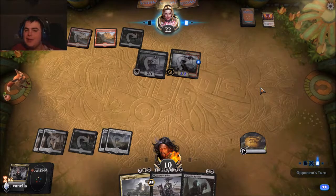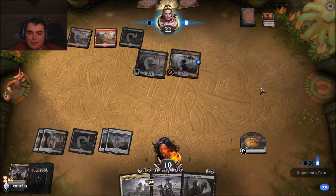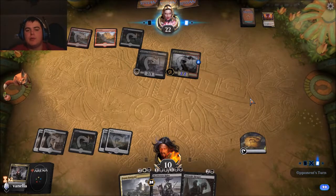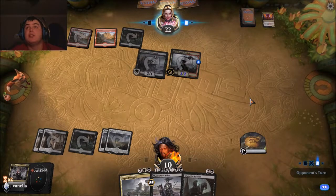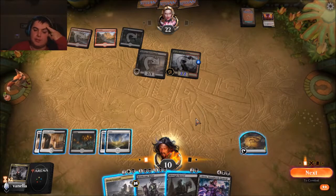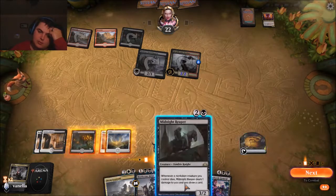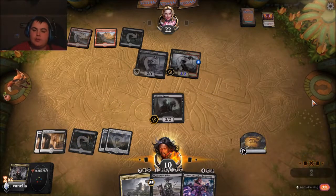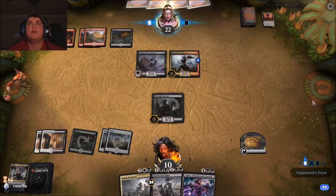I kind of want another land so I can put Murderous Rider and Midnight Reaper both out. I don't know what you want to do — come on, do something. Where's the clock? It would have been nice to get another land and a Liliana but we didn't. I think we're just going to pass turn and act like we're holding up maybe a Despark or something.